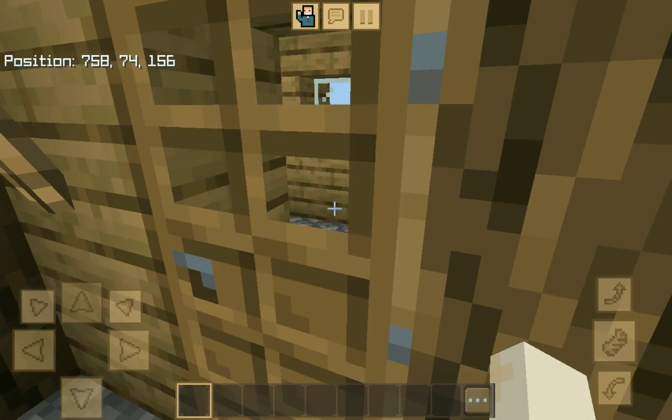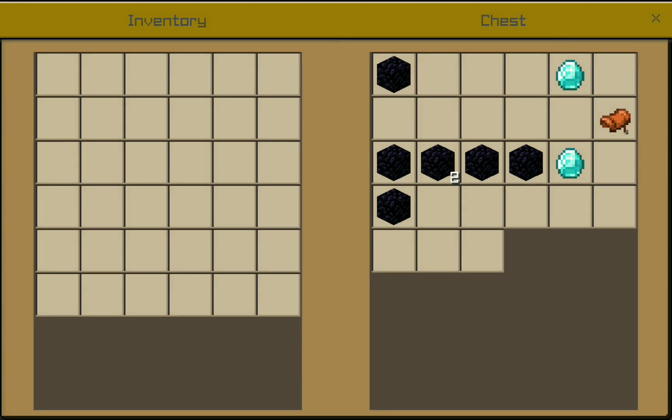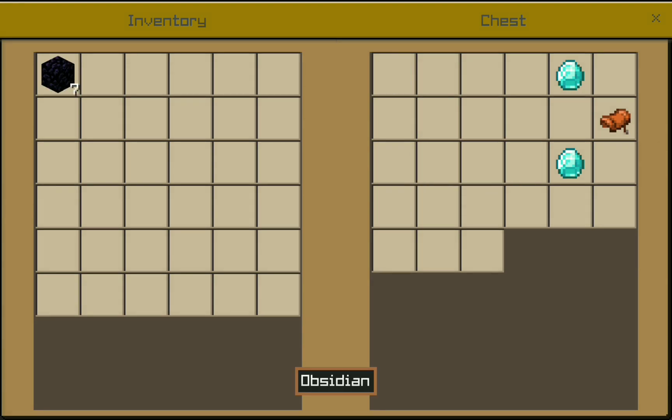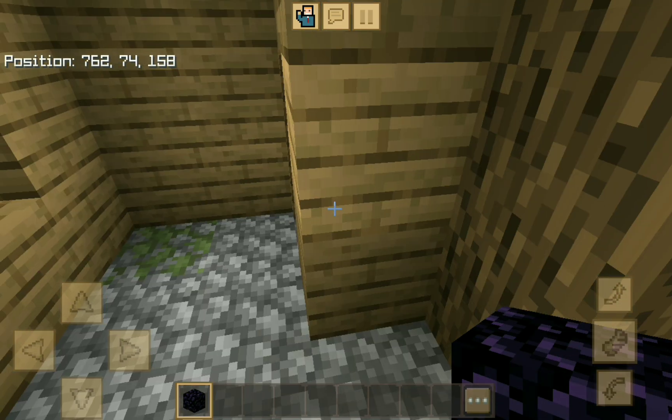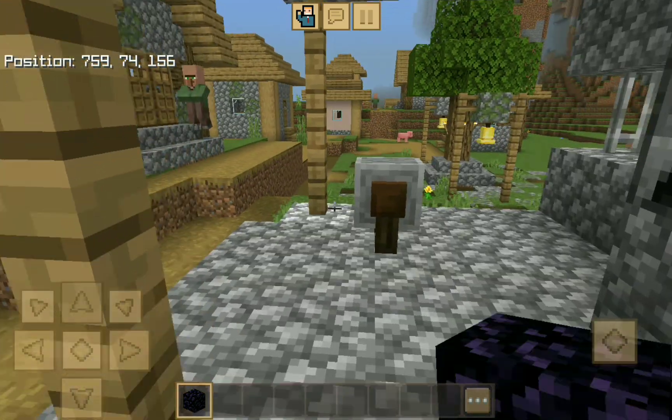First, there's this blacksmith. In the chest he has two diamonds and seven obsidian, which will come in handy.